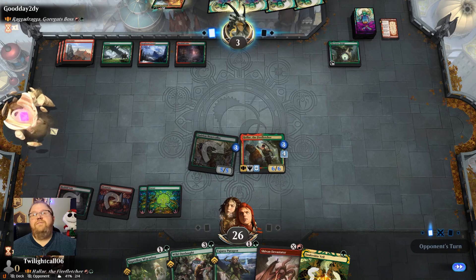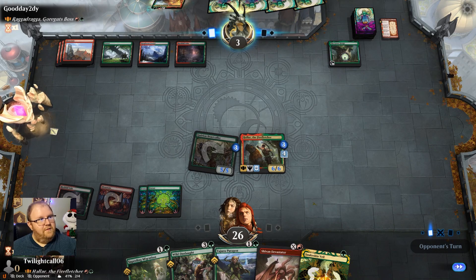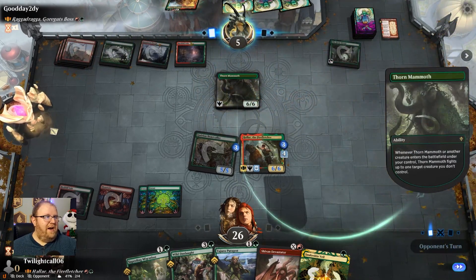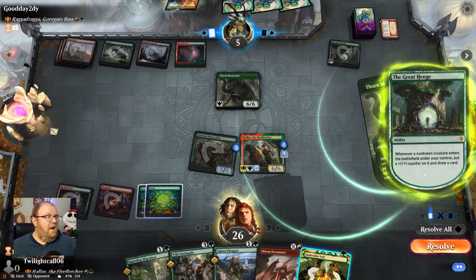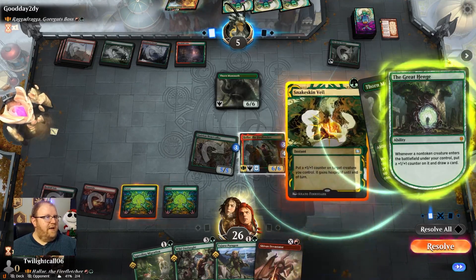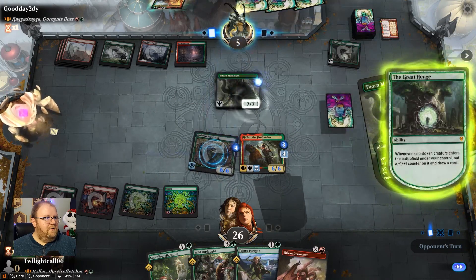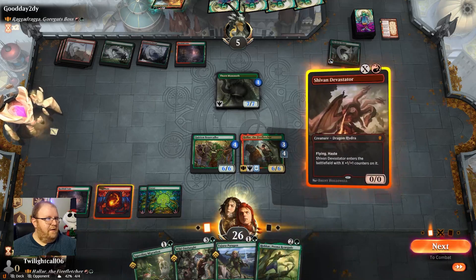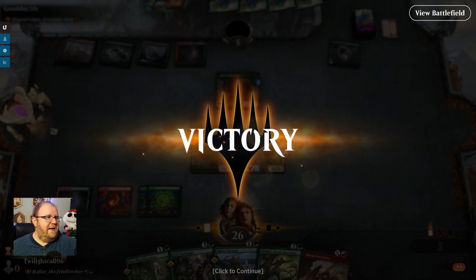I should have veiled to try to kill them, but they had that to gain life. Do they have a board wipe big enough — Star of Extinction? That would do it. But then I have a Shivan Devastator, so. I think they're trying to figure out what their outs are right now. I have Snakeskin Veil — they're probably gonna target Hallar. They didn't — that's actually kind of surprising. They were dead regardless. I was going to play the Shivan Devastator for three and swing, and they'd take nine.